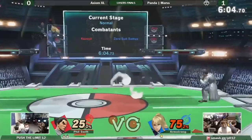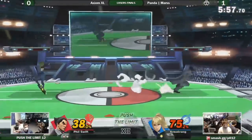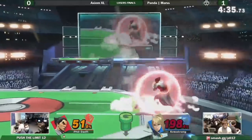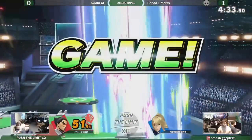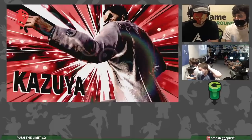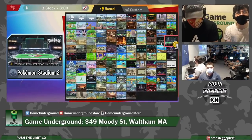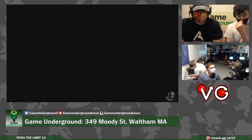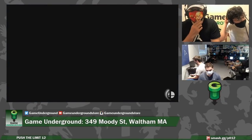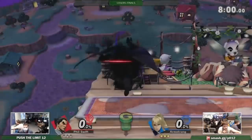Kazuya players have to make their opponents second-guess their edgeguard attempts. While Kazuya's recovery isn't bad, it is linear — most of the time his best bet is to go upwards. His horizontal recovery is weaker because of his side special's range and his slow airspeed; he's tied with Byleth for tenth slowest in the game. The change of pace from game one to game two demonstrates how important it is to throw in aggressive recovery options. XL takes the game with an up B out of shield — it's not a godlike frame-three option like some other characters have, but it comes out at frame 12, making it a solid anti-air to call out opponents trying to land on your shield. Most importantly, it kills at high percents, and it doesn't put you into freefall, so you can throw out other attacks while trying to land.